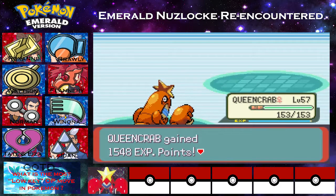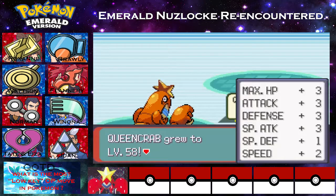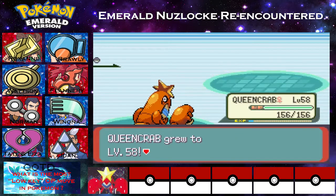We do finally take out Clefable. It all comes down to what his last Pokemon is. We do get ourselves some stat increases - plus one to Attack, plus one to Special Attack, so we're alright there.